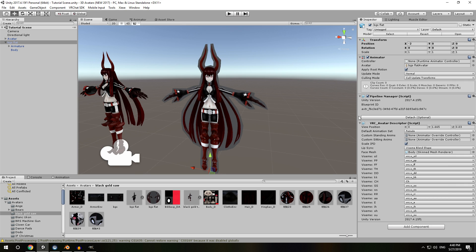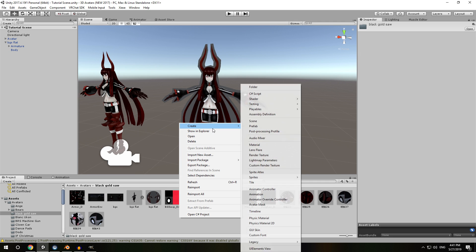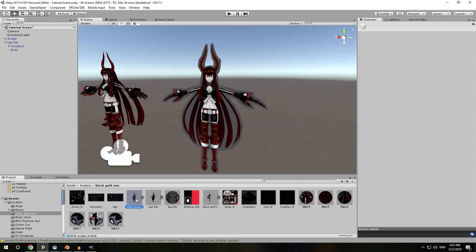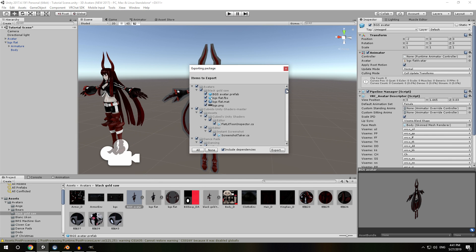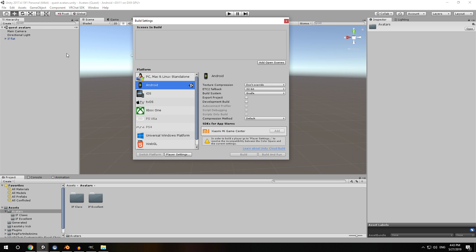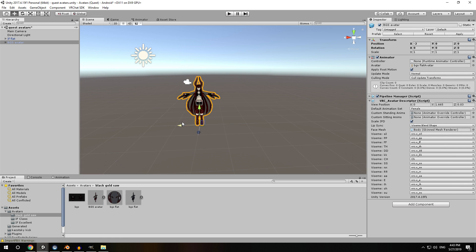The important thing is that it still has the view position the same - so that's kind of a win. Now that I have those shape keys out of the way, I'm gonna do this as a new model, test it out first. Build and publish. I now have this avatar properly uploaded on my account with a nice blueprint ID. But the problem is that I uploaded it as a PC avatar, not as a Quest avatar. So I need to make a Quest project and port this in. I'm gonna make a prefab, drag and drop it in.